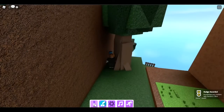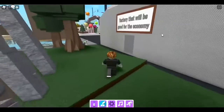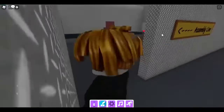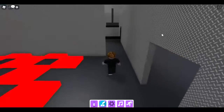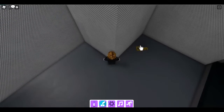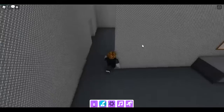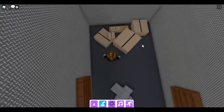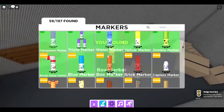The next marker is the box marker — find the key to the storage closet. The storage closet is in the factory. The closet is closed but if you go inside, here's the key. Pick it up and the door to the closet opens. Go in and there's the box marker.